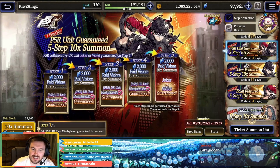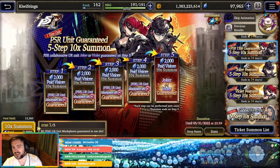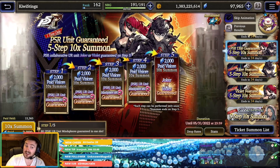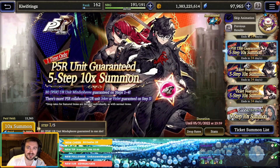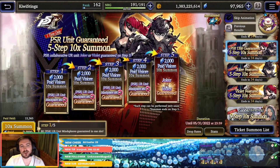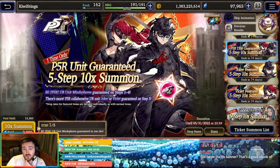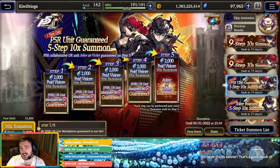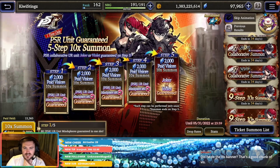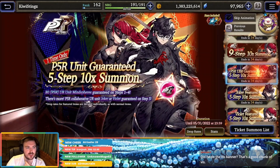This is a fantastic banner to step on. Whoever we get here, we'll probably move to the other one if we're unlucky. We may get lucky during these steps — who knows, highly doubtful for me but you never know. Whoever we don't get will probably go on to the 9-step, and we'll try to round it out with the regular banner after that because all they have is the 9-step and the regular banner. Let's just get straight into it.